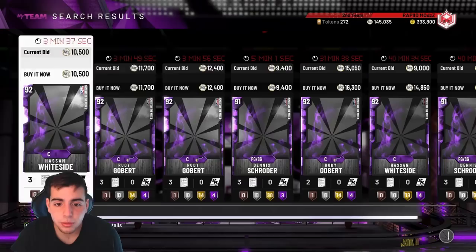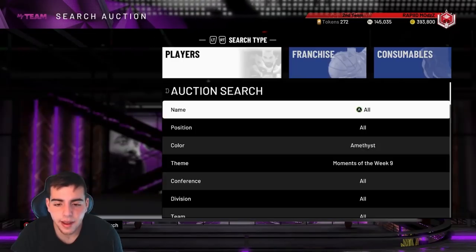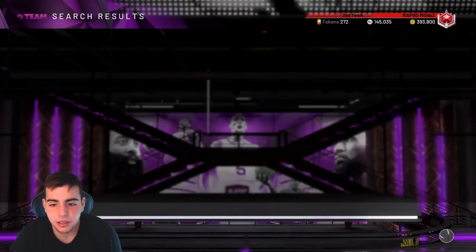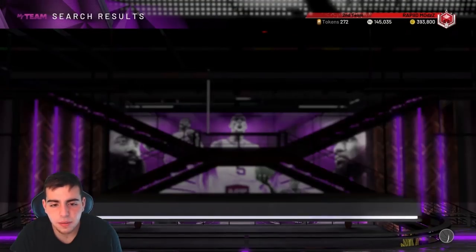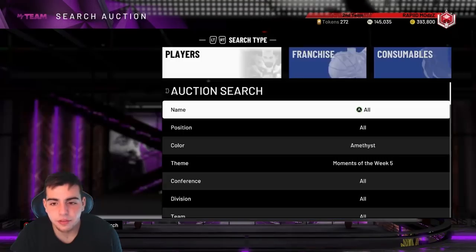And then we got Moments of the Week nine — we got Rudy, we got Hasan. This one's pretty bad. The best ones I would say is Week eight and like Week five. Week five's not bad.